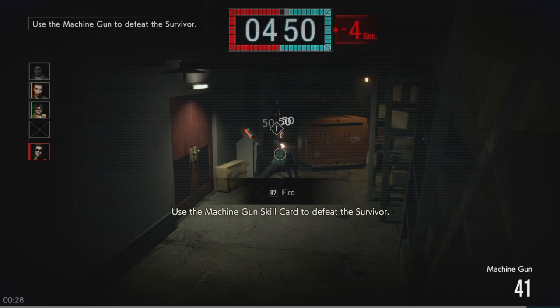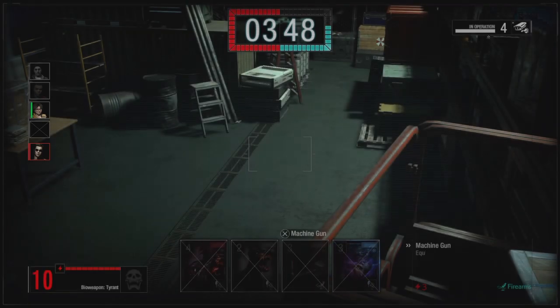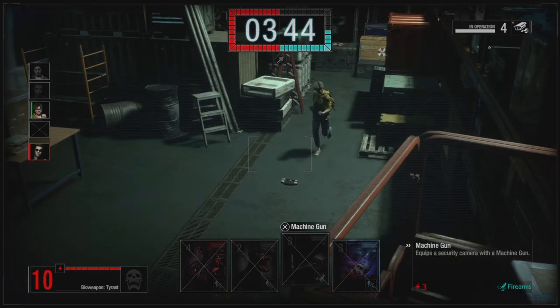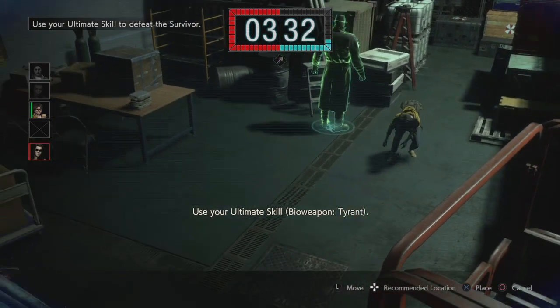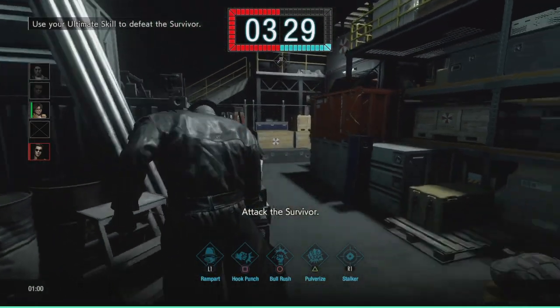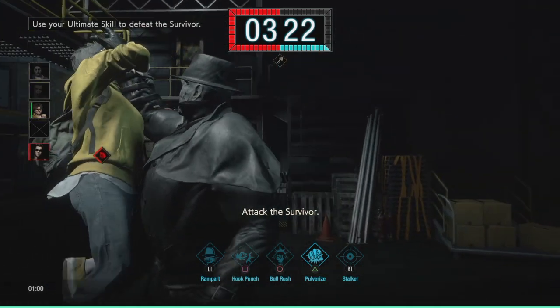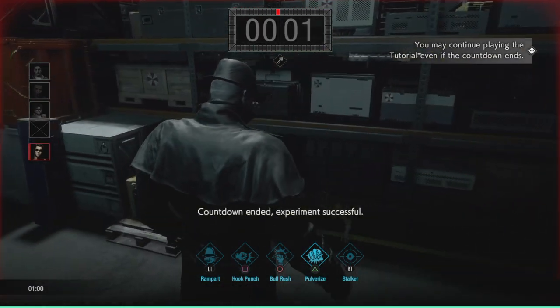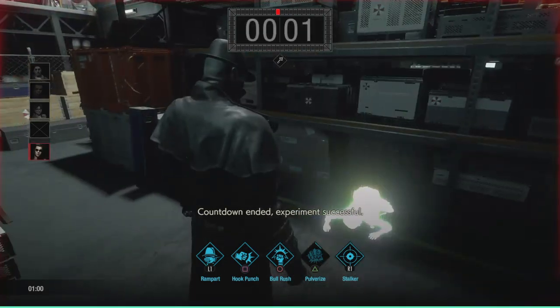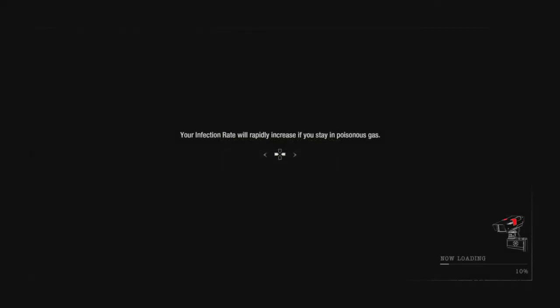Machine gun — open skill card to defeat the survivor. That is awesome. Use your ultimate skill — and here he is. Attack the survivor: big boy, Mr. X. I cannot wait to play as Mr. X. End of tutorial, returning to title screen. That was a quick little taste of what the Mastermind has to offer, ladies and gentlemen. I think it's time we dive into the Survivor side.